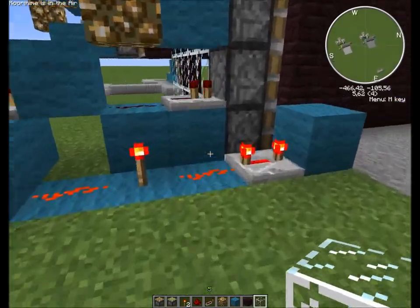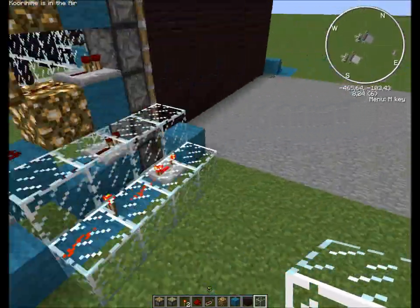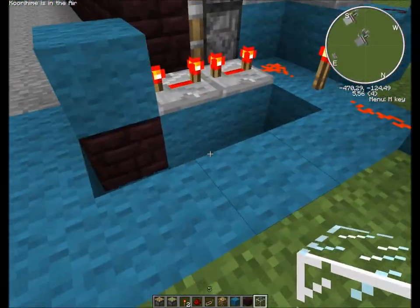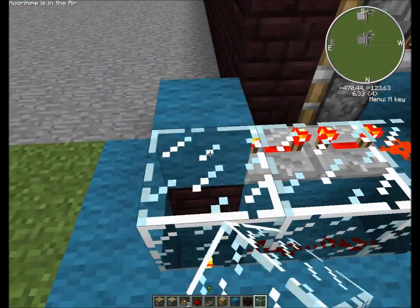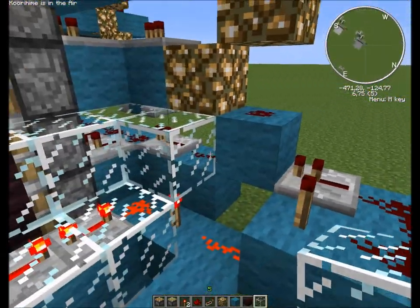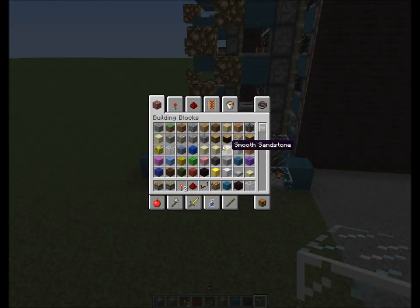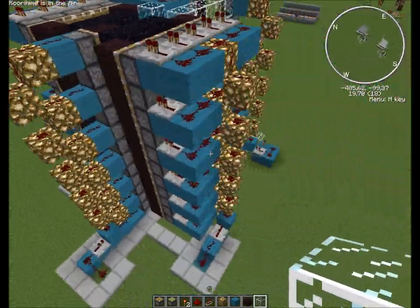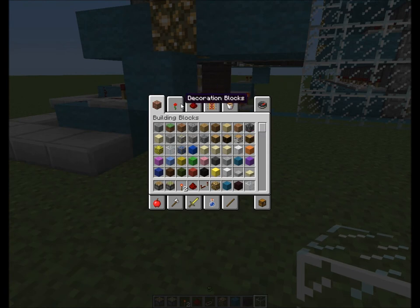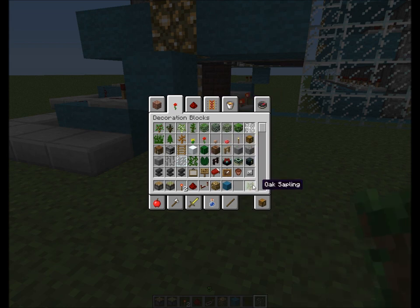Let's just encase these in glass as well, like that. You can do the same here as well if you like, like that. Now let's see — that should be everything for the tree farm. This tree farm only works with oak saplings, since those can grow close to walls and such, and grow rather high.